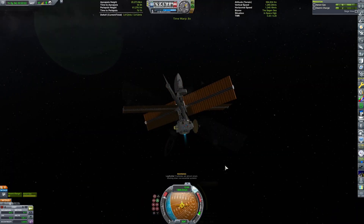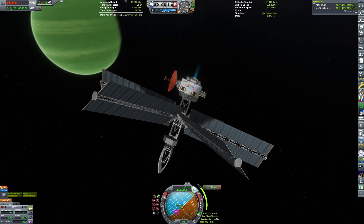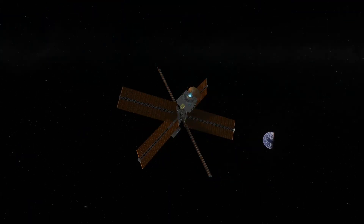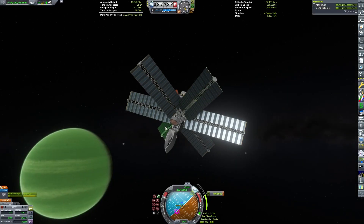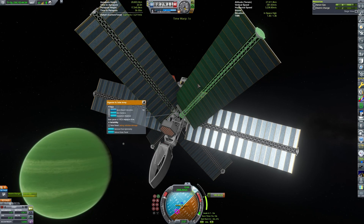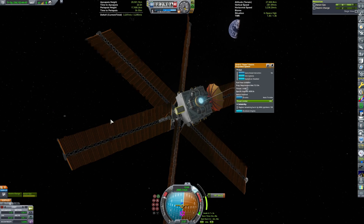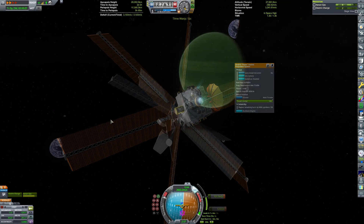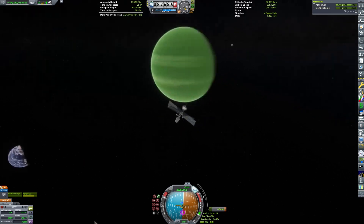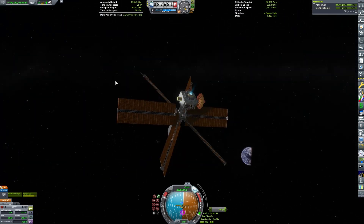Despite my attempts, we have to do a few more orbits around Jool and encounter Laythe again using another maneuver to correct our trajectory. I'll just say — I haven't done enough missions in gas giant systems in KSP. There's something so science fiction about being able to see multiple celestial bodies in one frame. I want to do more stuff around the gas giants, so expect that at some point.